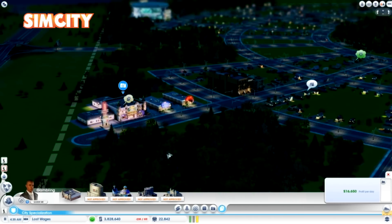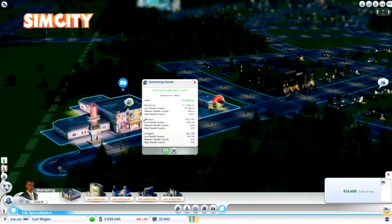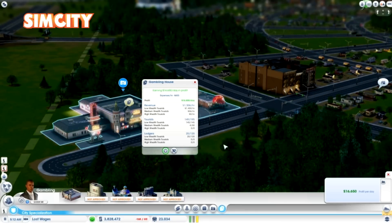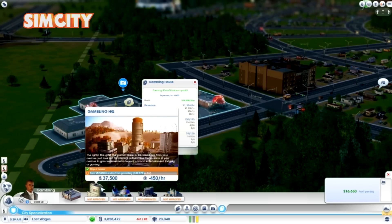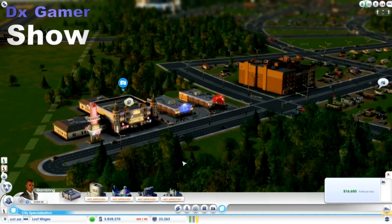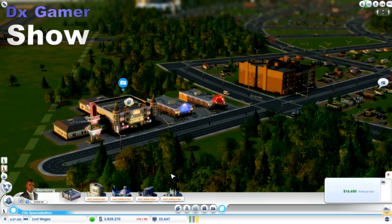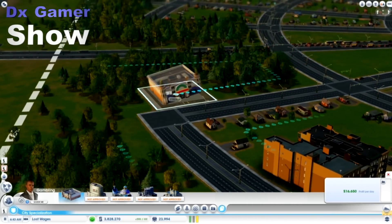For me, there's a little bit of confusion here. When I click on the casino, I can see that I'm making a good bit of money and this is a daily profit. So do I divide that number by 24 to see if that should be filtering into my hourly budget? I'm not sure — that seems like it makes sense to me. It's not really shown if you bring up the budget screen where the money's coming in and where the money's going.